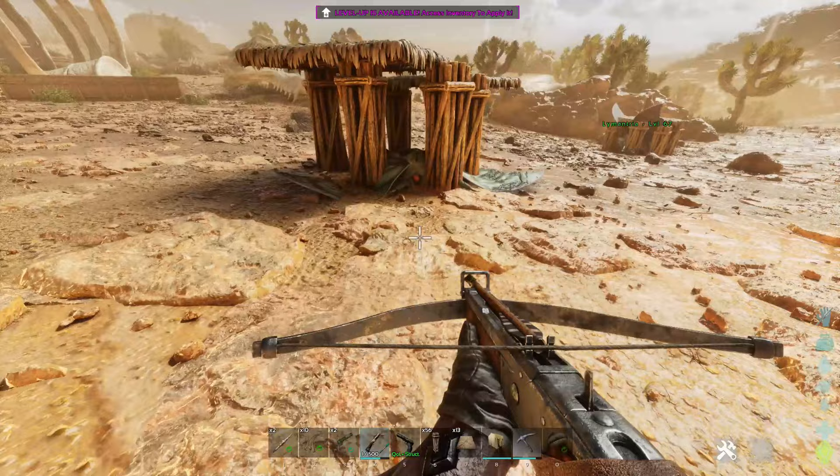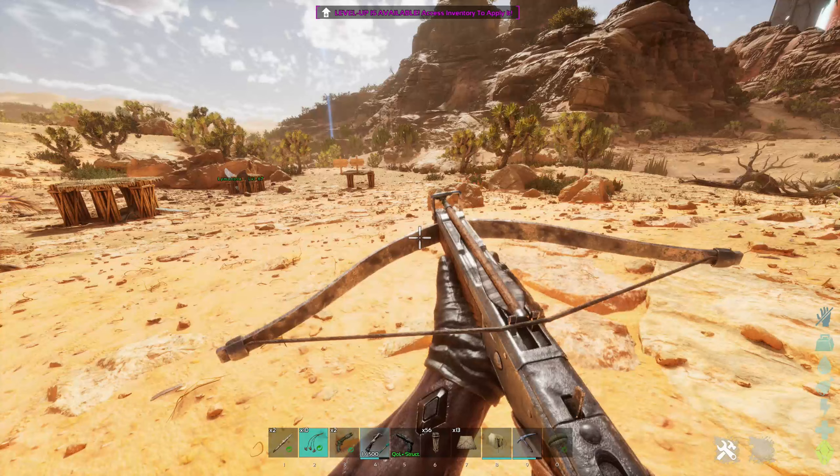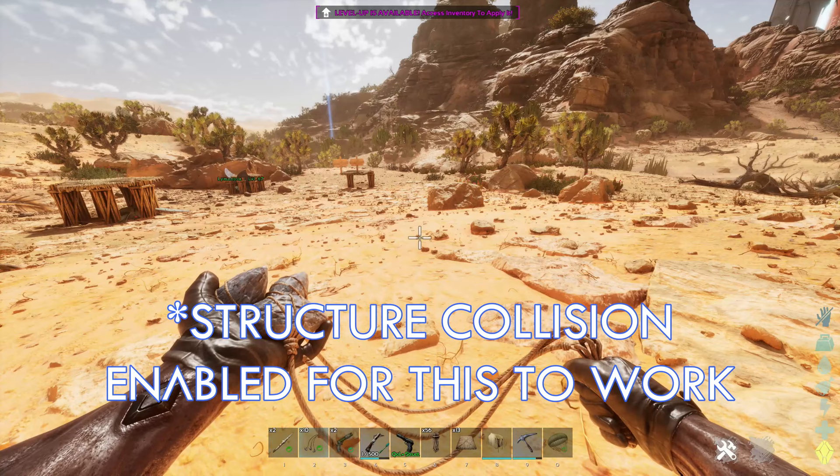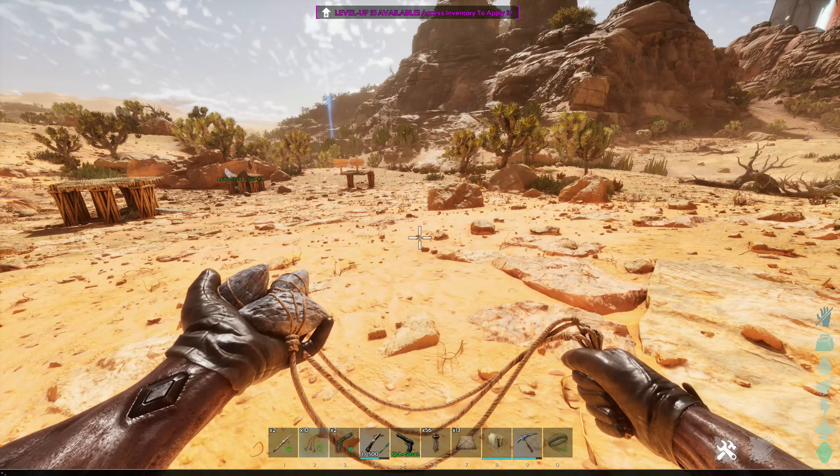The second and easiest method is actually going to be using the tent. This is real simple. We're going to go ahead and get a moth in here right now. And as long as you don't have structure collision turned on on your server or single-player game, you should be able to just place a tent on it.